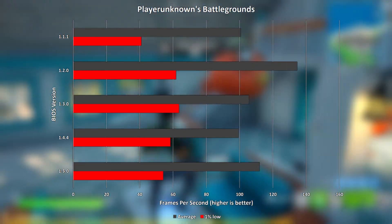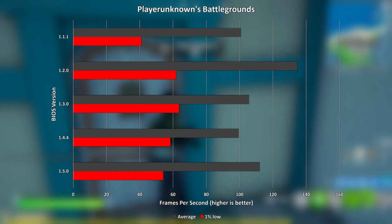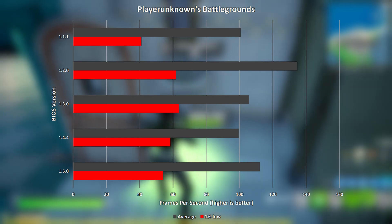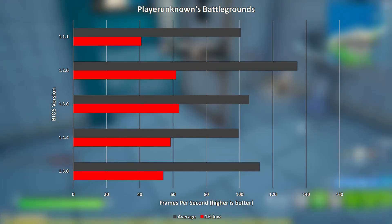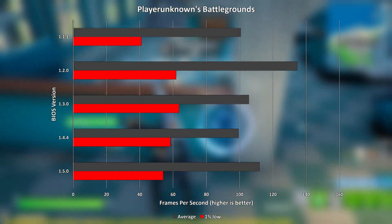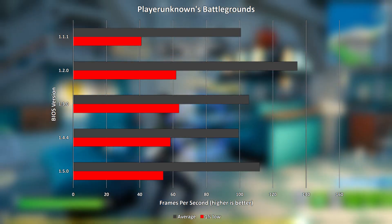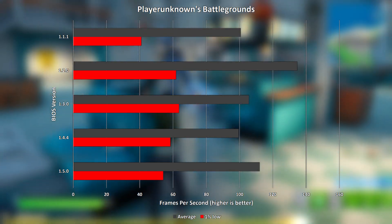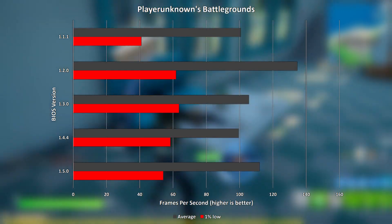PUBG was a mixed bag. Version 1.2.0 takes a significant lead on the average frame rate, almost dwarfing all other versions. BIOS version 1.3.0 achieved the highest 1% low, but not by much. Version 1.1.1 again comes far behind all other BIOS versions in the 1% low value.